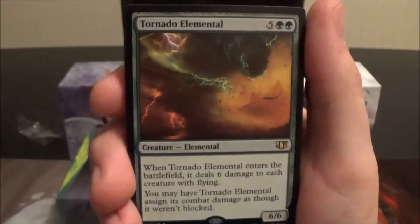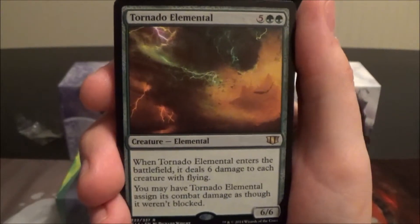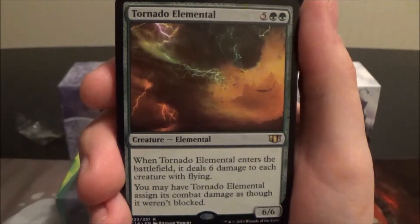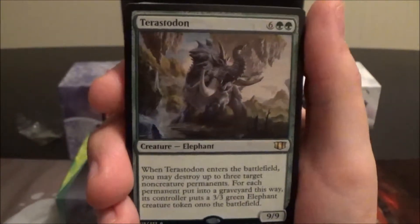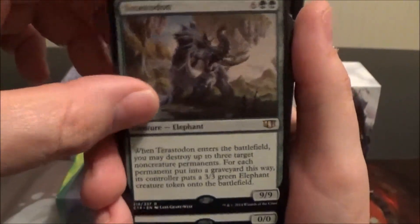Tornado Elemental is a seven-cost 6/6 — when it enters the battlefield it deals six damage to each creature with flying, and you may have it assign its combat damage as though it weren't blocked. Pretty cool. One of my favorite green creatures: Terastodon, which provides solid non-creature permanent removal.